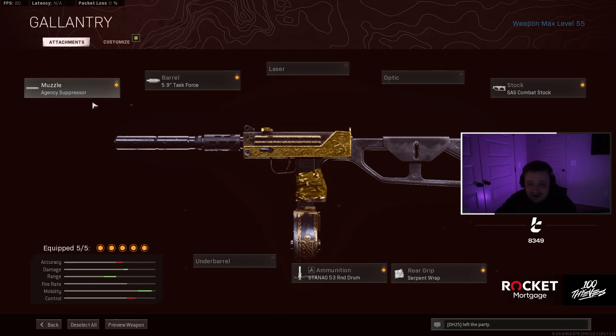I like to run the suppressor purely for the fact that when I'm fighting opponents, they tend to panic a little bit when they can't hear the gunshots and don't really know where they're being shot from. It helps me wipe squads quick and easy without them knowing exactly where I'm shooting from.